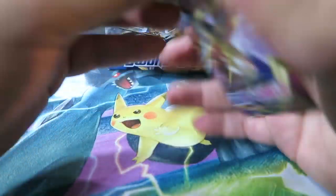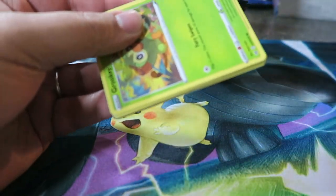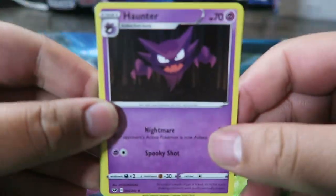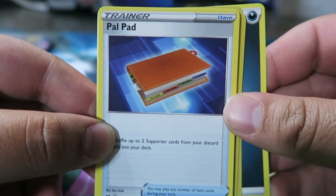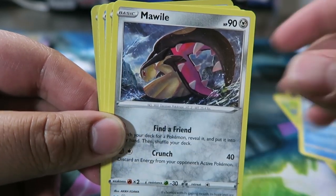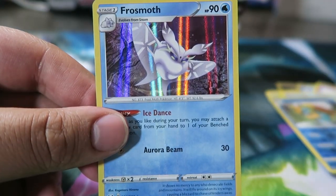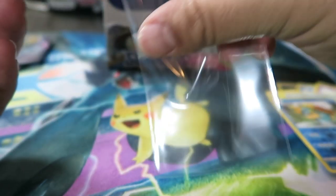I just need a regular Morpeko so I can actually play the card in the deck. We have Haunter, Thwackey, Palpad, Darkness Energy, Grookey, Shellder, Mawile, Galarian Ponyta, Sableye, Dreadnaw, and another Frostmoth! Not going to ever complain about that — it's a great card.